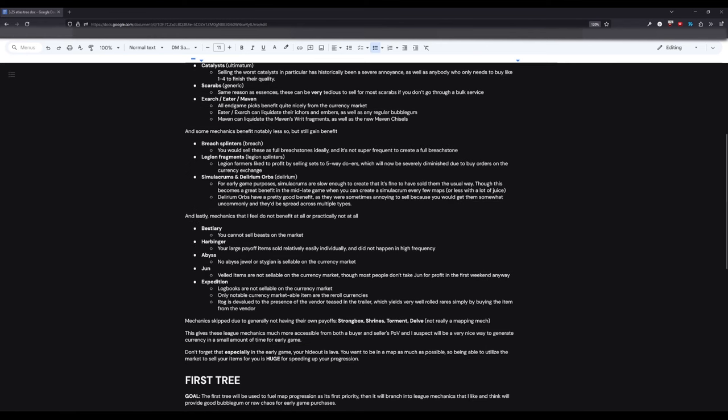As for the mechanics that don't benefit at all: Bestiary — can't sell beasts on the market; Harbinger — just mentioned that; Abyss — same reason as Bestiary; June — basically the same reason, although most people don't take June for profit, they take it for XP and filling up their crafting table. And lastly, Expedition — can't sell logbooks on the currency exchange market.